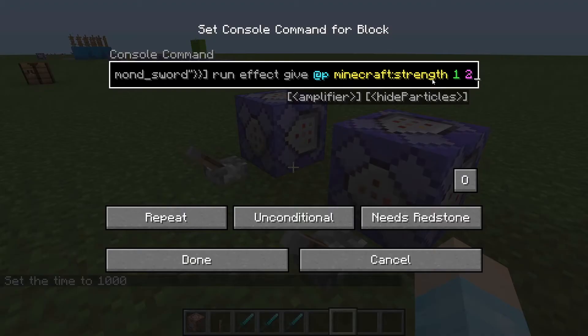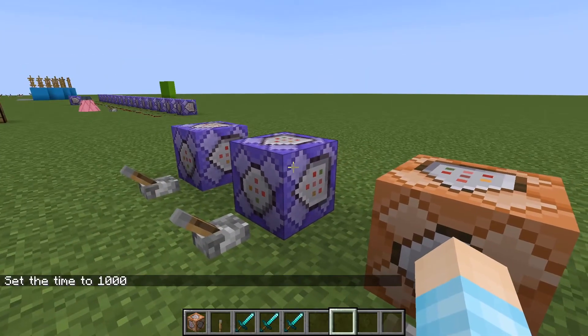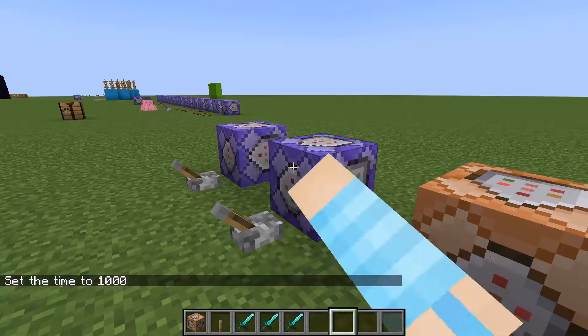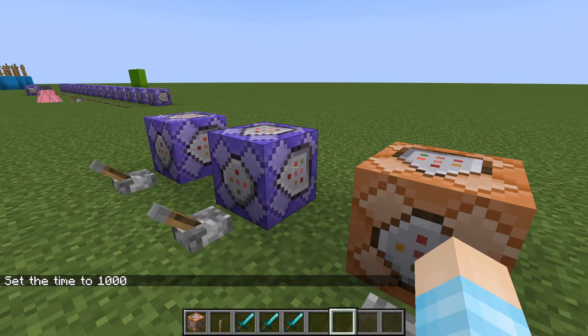You guys could do anything you want — summon TNT on the player, or particles, or anything. Whatever you guys want, you can make it happen. I think the effect command is probably best for this, but there's probably something better like summoning TNT at yourself or whatever.